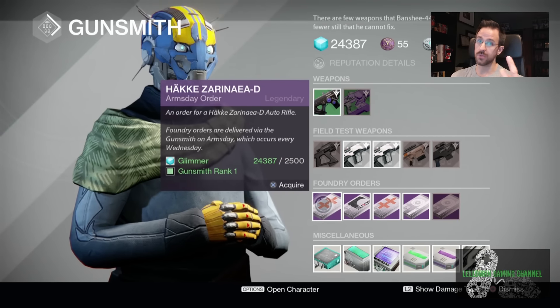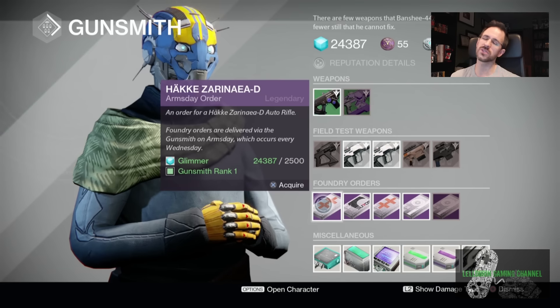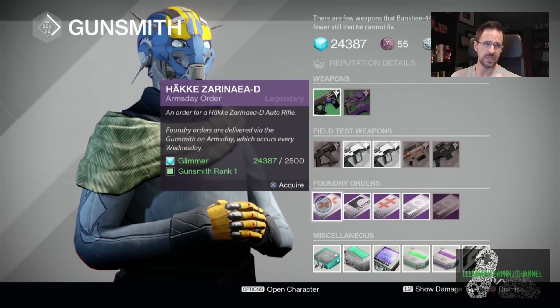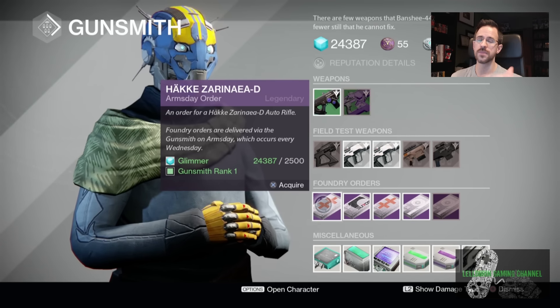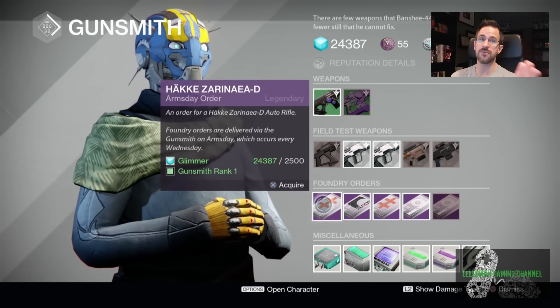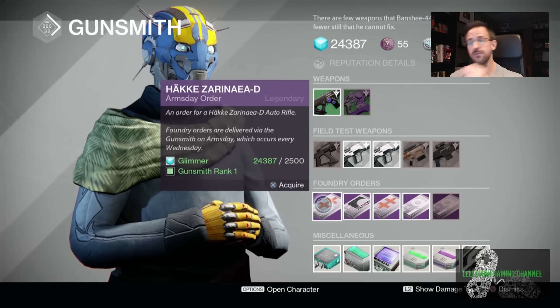You can get hot swap, which is fantastic on a main hand weapon, as long as you get used to switching in and out. You can get crowd control, which is fantastic. You can get counterbalance, focus fire — but I don't really like focus fire; I think it's only 7% extra damage, which is negligible. You can also get range finder, persistence, spray and play, feeding frenzy, rodeo, and glass half full. With 30 in the magazine, glass half full plus crowd control on something like this is dumb, if you can get a good roll.